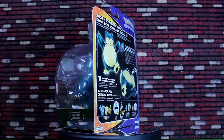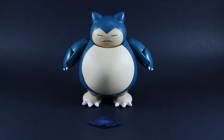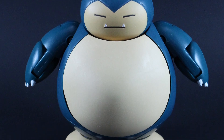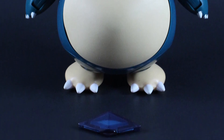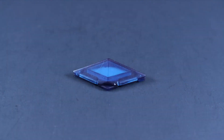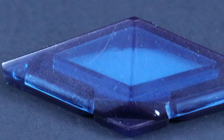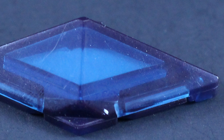Here's Snorlax fresh out of the box with his accessory. His accessory is something from Sun and Moon — I think it has something to do with mega evolving. I can't remember, it's been a while since I played the game, but I do know there's a toy that has some of these and you can buy these little crystal things in a pack of three. This accessory doesn't really do much for me, but he does come with it, so if you've got some use for it that's cool — it doesn't really take away from the figure.